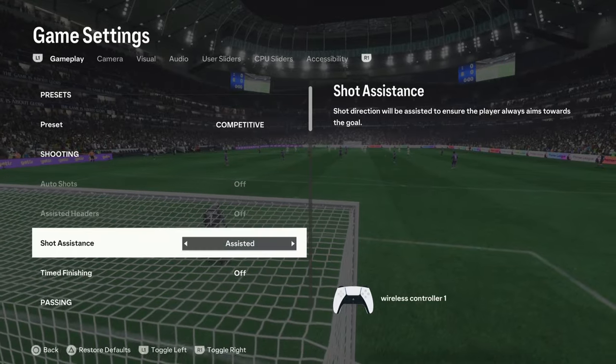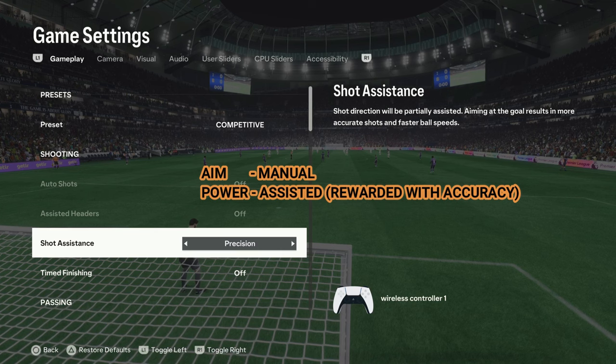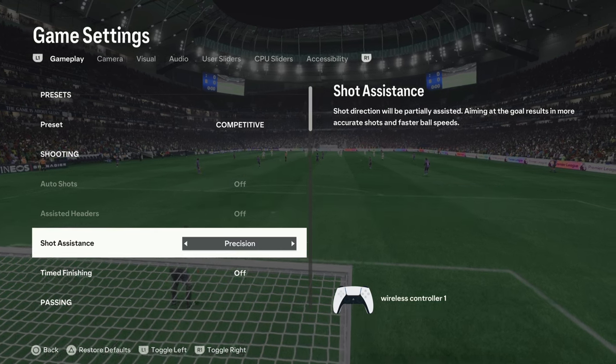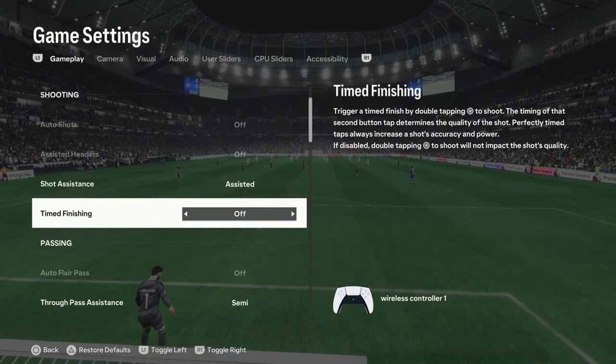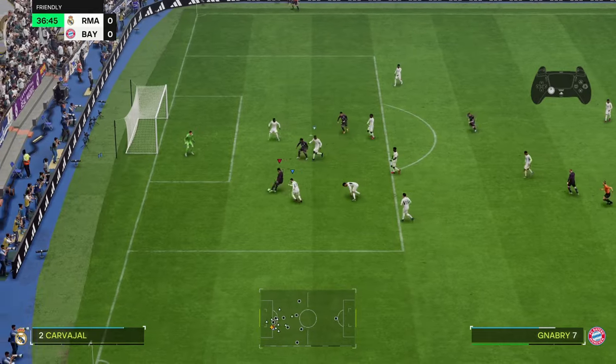For shooting assistance, there's a new feature called Precision Shooting — the aiming is manual but AI helps with power. I personally don't recommend it for now as I need to test it first. Timed finishing — set it on. This is also meta on this game; you score 9 out of 10 attempts using the timed finishing setting.